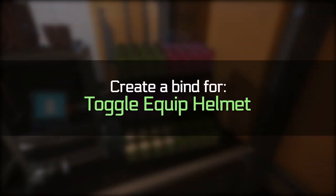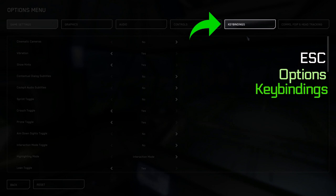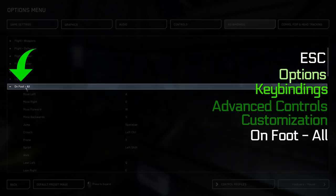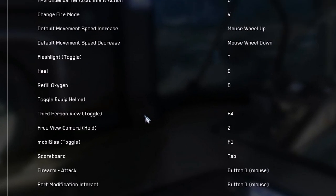To get started, you need to bind the Toggle Equip Helmet key. To do so, press Esc, go to Options, click Key Bindings at the top, then click Advanced Controls Customization at the bottom. Expand the On Foot All section of the key binds and scroll down until you find Toggle Equip Helmet. Bind this key to whatever you wish.